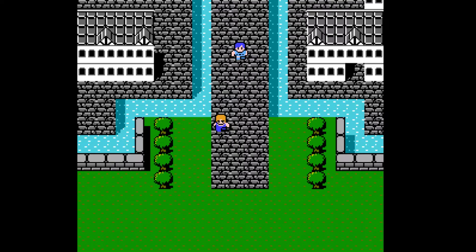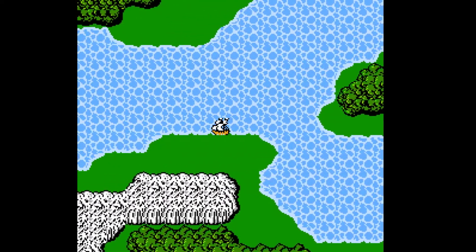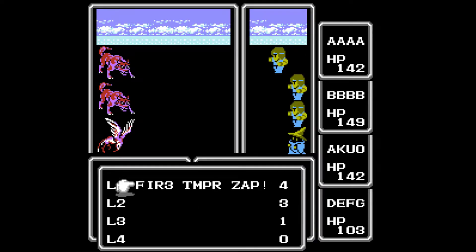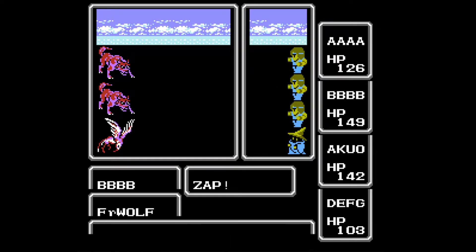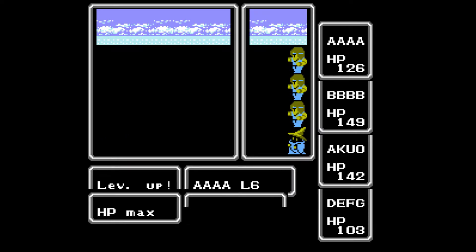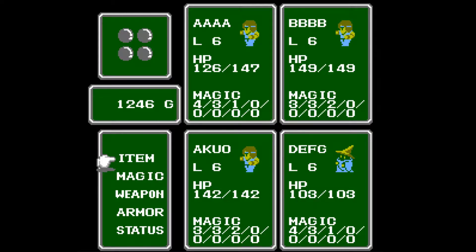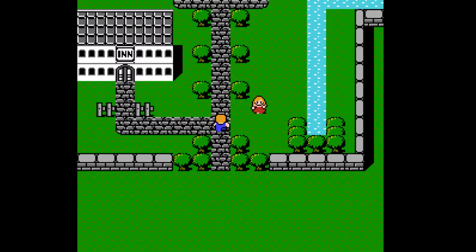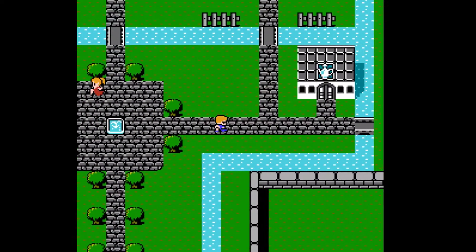Welcome back to Chaos Mode with Final Fantasy 1 Randomizer. We've got our Black Belt x3 Black Mage party. This is actually kind of similar to the first Chaos Mode seed I ran — this is only the second one. The first one I had two and two as well — two Black Belts and two Black Mages — but the magic was different. I didn't have Ninja Black on my Black Mage.